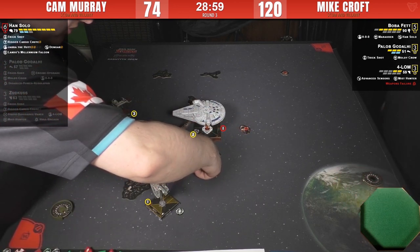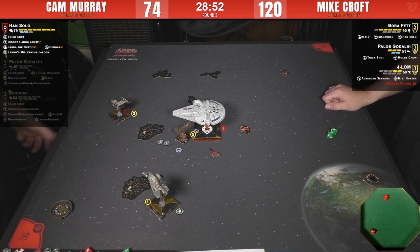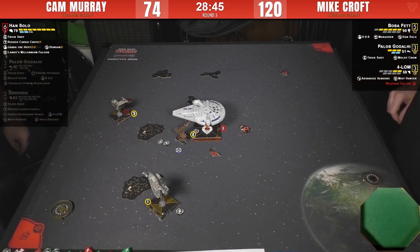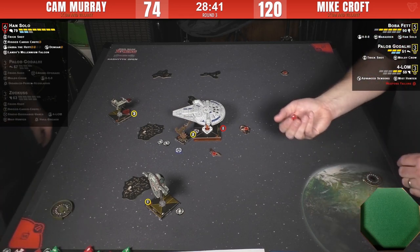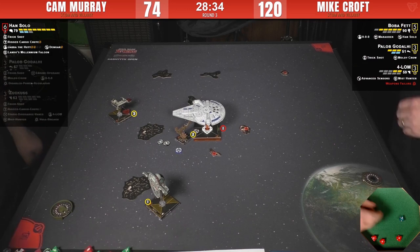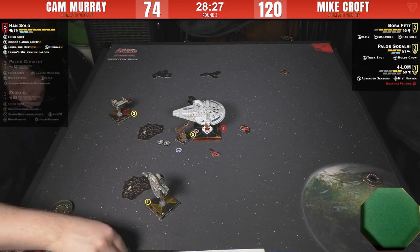Take the one hit — he's fine. Hit and crit, two more shields off — he's shieldless. Mike is definitely making progress, less than ideal for Cam on that one. What was that extra attack die rolled for? It might have been Dengar — he would have used the Dengar gunner ability.